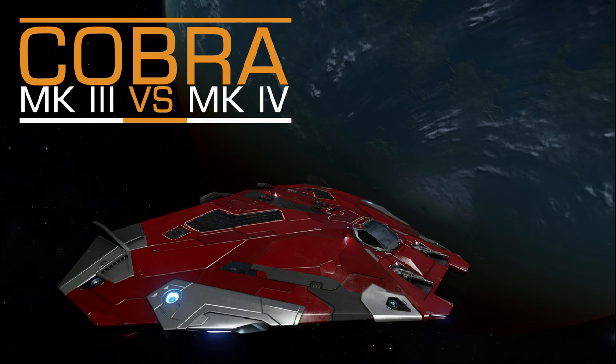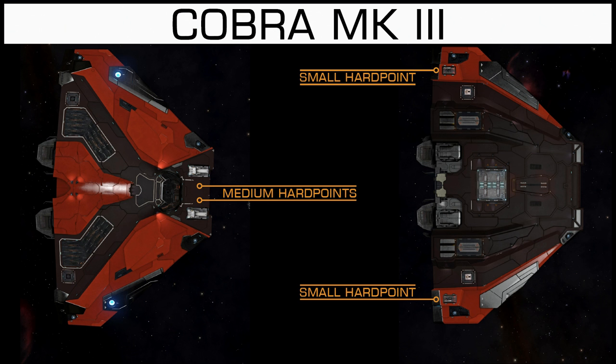In this video let's just compare Cobra Mark III with Cobra Mark IV. Let's start with hardpoints. On the Mark III, medium hardpoints are in front of your cockpit, and small hardpoints are at the far end of the wings, so you can't use them for fixed weapons.